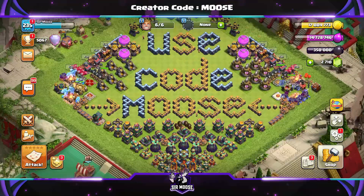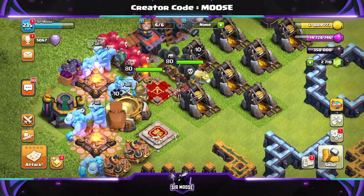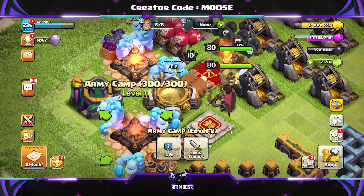Kaboom! Welcome to the channel and to my Made Simple attack strategy series for Town Hall 14. We've got Ice Golems on the army camp - I repeat, Ice Golems on the army camp. That's Mike the Minion, of course.